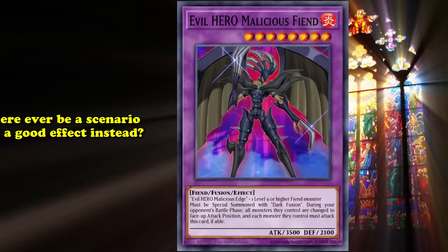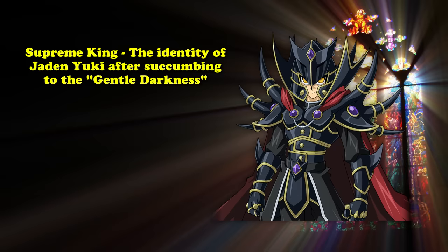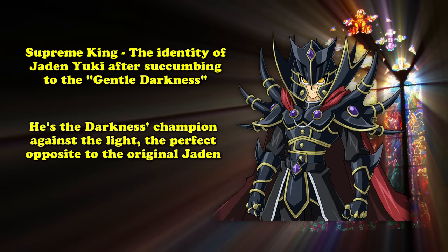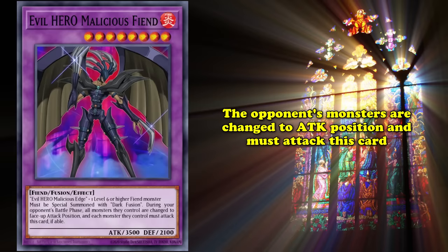Let's brainstorm a scenario in which it might be good, for science. Evil Hero Malicious Fiend is a level 8 Fire Fiend with 3,500 attack. It's also the ace monster of the Supreme King, the identity of Jaden Yuki when he succumbed to the Gentle Darkness. Evil Hero Malicious Fiend has the effect that during your opponent's battle phase, all their monsters are turned to attack position and must attack this card, if able. With 3,500 attack as a starting point, that's pretty rough. With this card, you'd want your opponent to have more battle phases — but it's not enough to make Unfortunate Report usable, because the easiest way to avoid Malicious Fiend's effect is to simply not declare battle phase and jump straight to the end phase. Unfortunate Report doesn't address this, since it specifies that your opponent's next battle phase will occur twice — they can still just wait for a safer time to double their attacks.